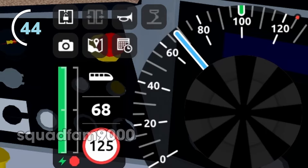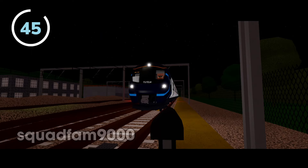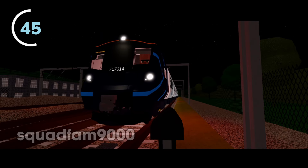The GUI overuses the Ubuntu font. For safety and visibility reasons, especially on Stepford Connect, the headlights on trains are on, though they don't functionally work.